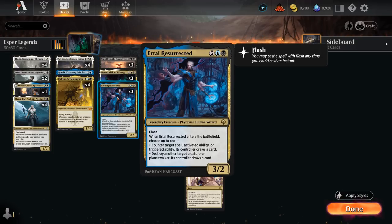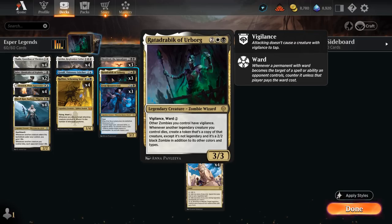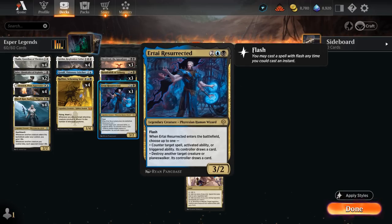We're also playing three copies of Ertai Resurrected, a 4-mana 3/2 with flash that when it enters can either counter a spell, activated ability, or triggered ability, or destroy another creature or planeswalker — and its controller can each time draw a card. So it does give the opponent a card in return, but we're still adding to the board and maybe countering a key spell or destroying an annoying creature. Ertai also has great synergy with Rata Drambic — if it comes back it can once again kill a creature, potentially even killing our own creatures to draw a card.